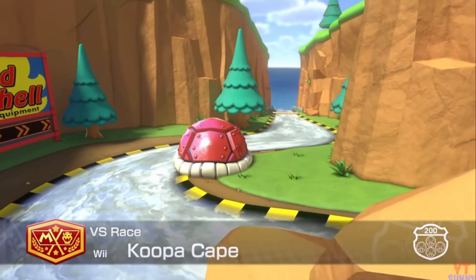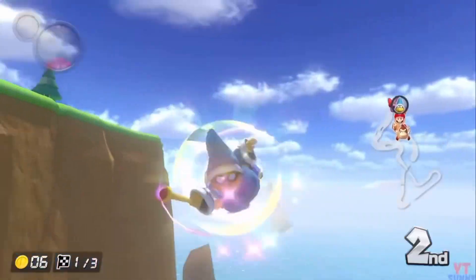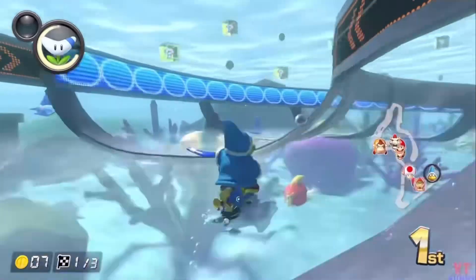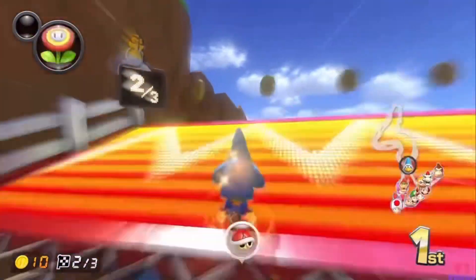In 2nd place with another S tier goes to the fan favourite, Wii Koopa Cape. This track is so popular for good reason. You start by going through some rocky cliffs, turn over to a river which speeds you up, before dropping down into a pipe in anti-gravity. While I am sad that the Koopa Zappers don't return from Wii, this track is still an exceptionally fun one to play, with a fun theme as well. Koopa Cape is a kingly track.